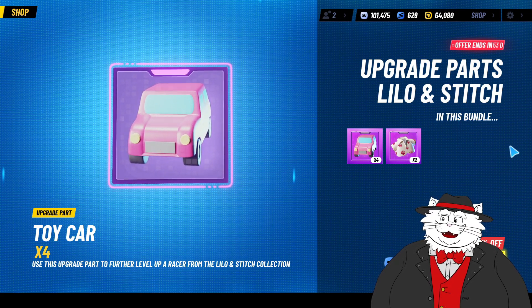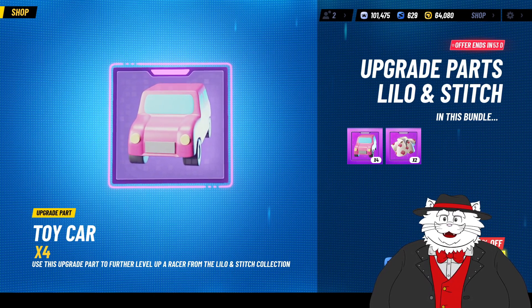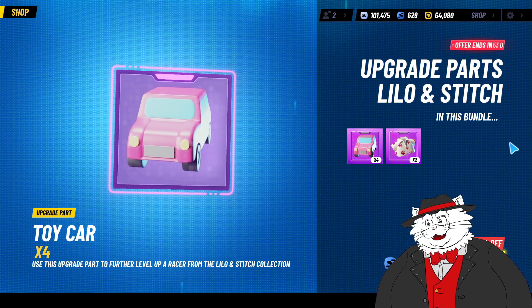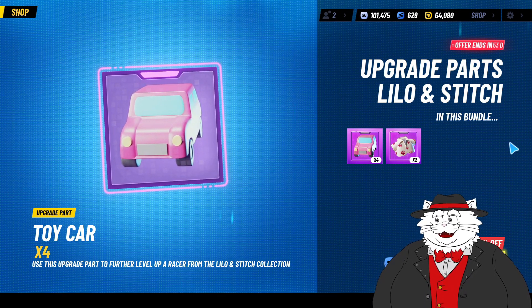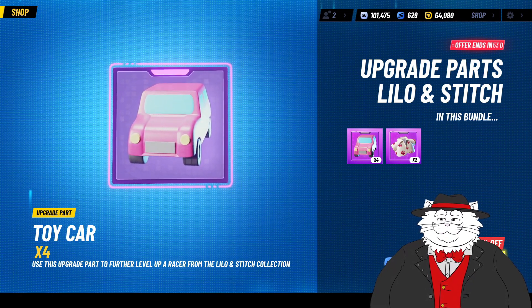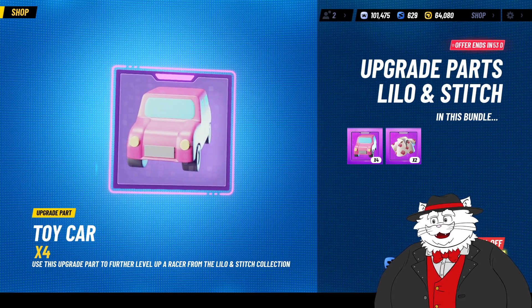Not only that, this bundle does not give you the most important item, which is the epic upgrade material. So even if you were to buy 10 of these, a hundred of these, a million of these, you still couldn't level up because you need the epic material. How do you get the epic material? Well, you can do it through the Racer Boost, of course — that's the only logical way to do it.